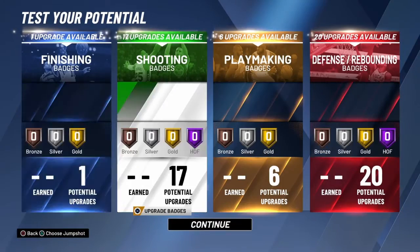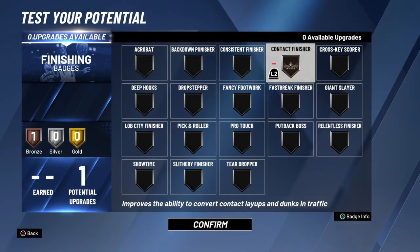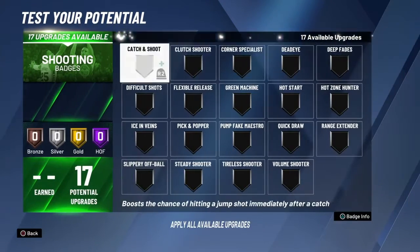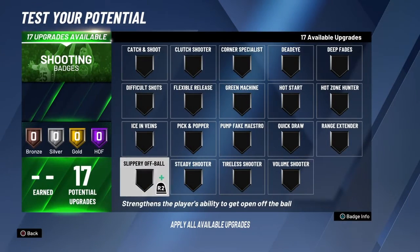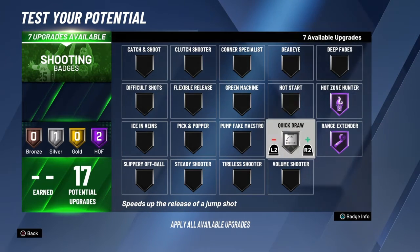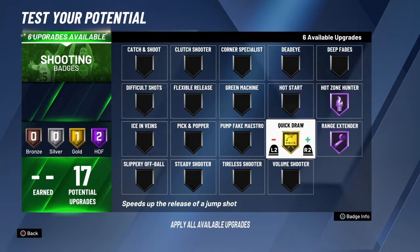And there you have it — the rebound wing. For the badge layout: contact finisher — I'm not going to really be finishing on this build. For shooting badges, you want yours to look like this: spot-up, hot zone hunter Hall of Fame, range extender Hall of Fame.